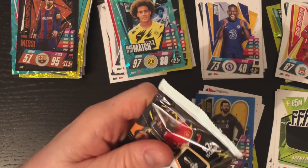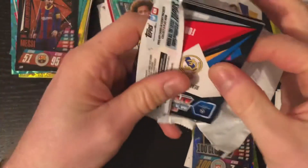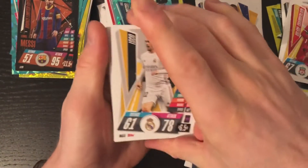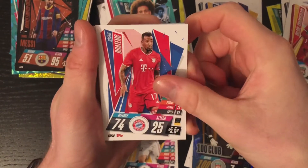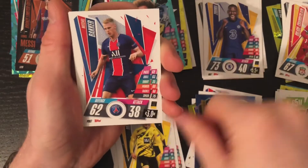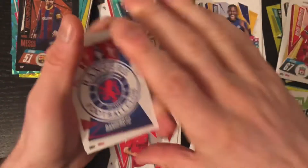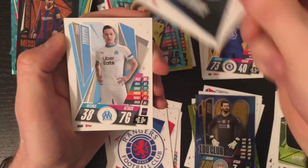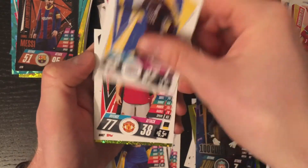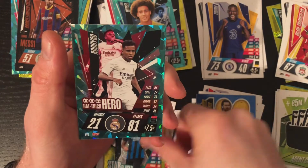This is a bigger pack — 15 cards in this one. First card: Isco, who needs to leave Real Madrid to play more. Boateng, De Jong — big fan of that guy — Brandt, Backer, Forsberg, Media, Rangers badge, Club Rouge badge. Tuvan, who was awful at Newcastle but seems to be doing alright at Marseille. Werner again, Tamari Grey, Luke Shaw, Star Player Vanekin, and a hat-trick hero Rodrigo!